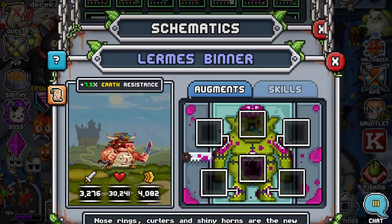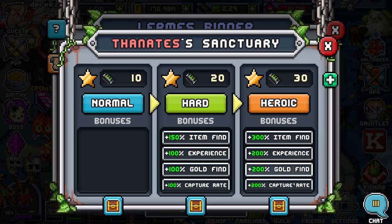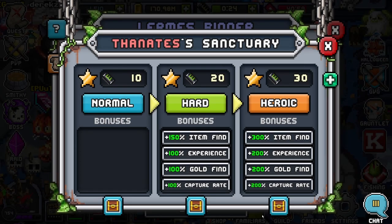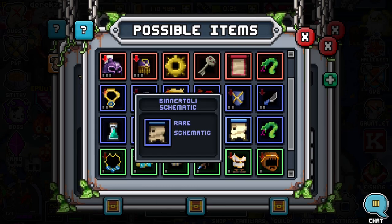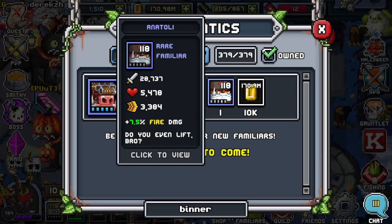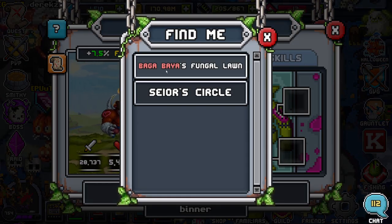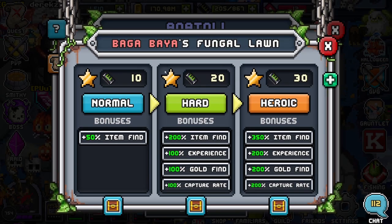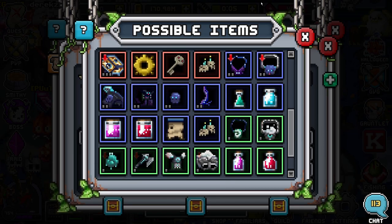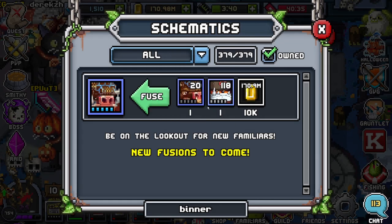You're going to need one Lermies Binner, which is located at Thanity Sanctuary - I believe that's in tier 17. Here's the familiar you'll need from tier 17, and you also get the schematic here. For the other familiar, Atoli, you'll find them in tier 15 at Baba Bagabaya's Fungal Lawn. I believe you can get the Binnertoli schematic there as well - yes, that's where you pretty much get everything.